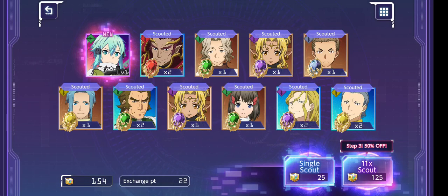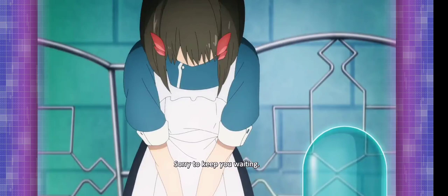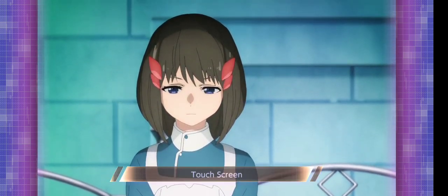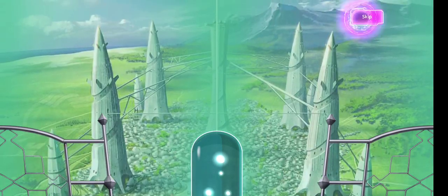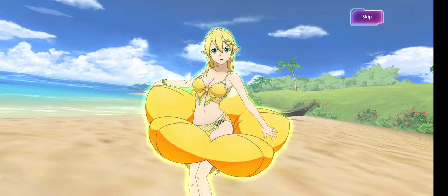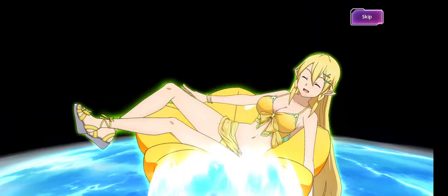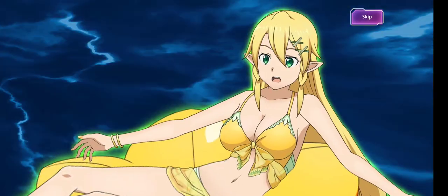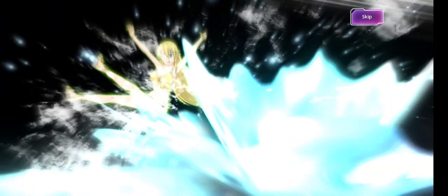Step three — this is it guys, let's see if we can get her. We might not, we just got Sinon. Step three, come on, keep the luck streak going. I don't think we're getting her... No way, let's go — we got her on step three! Third time's a charm, ladies and gentlemen, let's go! Oh my goodness, I was so afraid we weren't going to get her. Let's go!